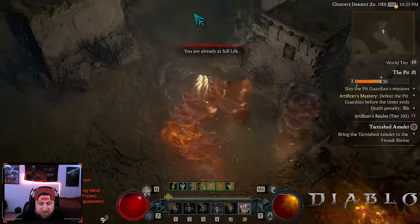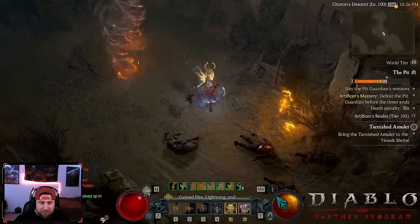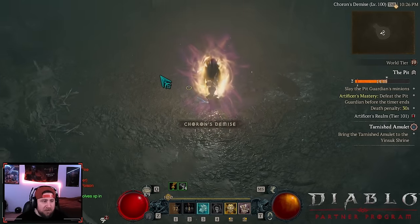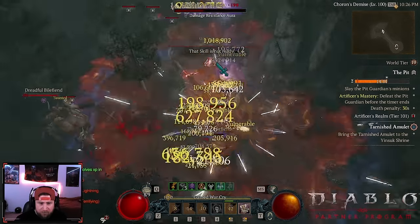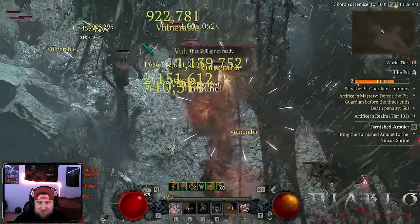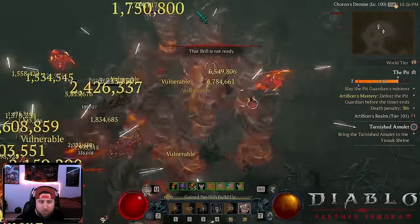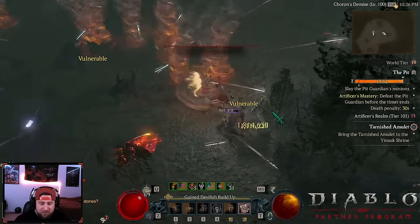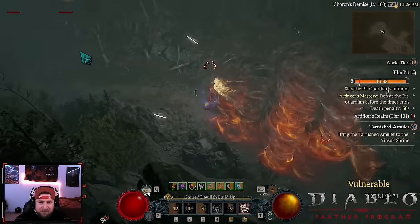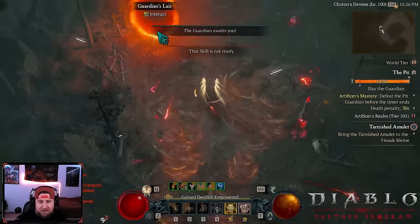You can see this build is just nuts. Those three extra points go into movement speed. This build absolutely shreds - we could definitely be much faster. I'm using the hammer only because of the supposed bug with the Grandfather on slashing weapons not working correctly with bleed, but I've still done it with the Grandfather as the main weapon and it's perfectly fine. Definitely use the mace right now as suggested.